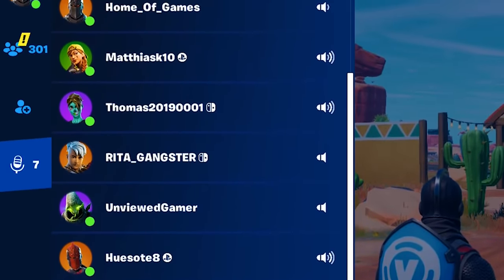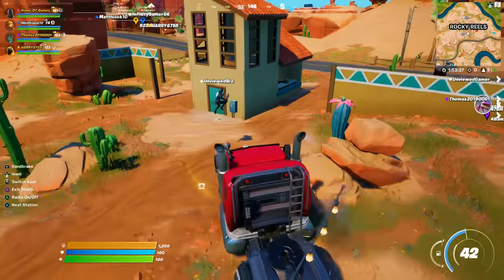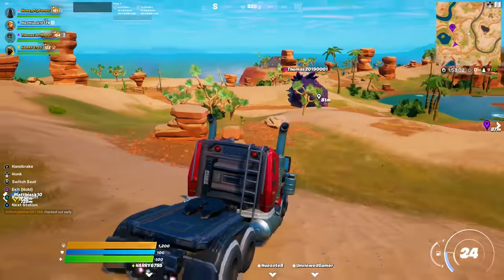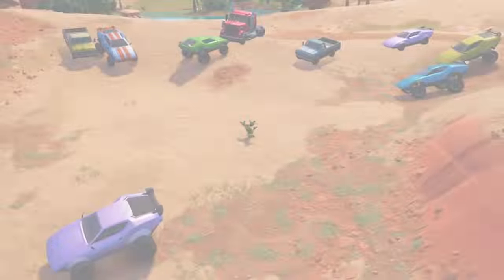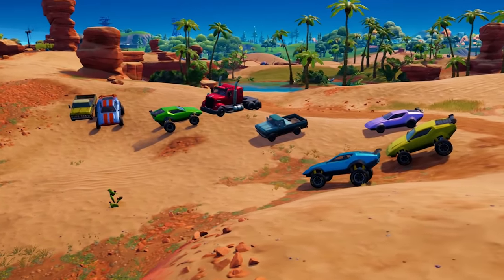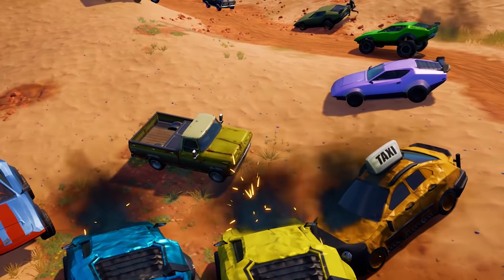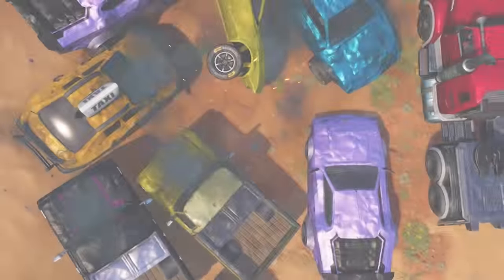I instructed every single person in my battle lab lobby to go around the map and begin getting cars, then to drive all of the cars they pick up and deliver them directly to Clombo. We spent the next 15 minutes literally going and getting every single car we could possibly find around the Fortnite map, and organized them all in a nice little messy pile right where Clombo spawns.